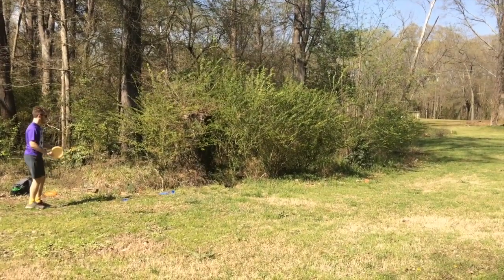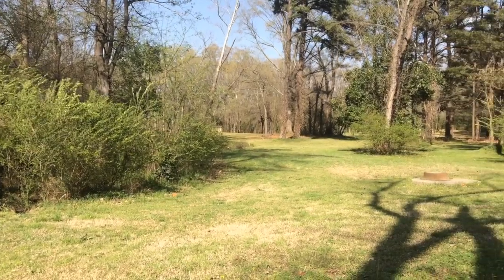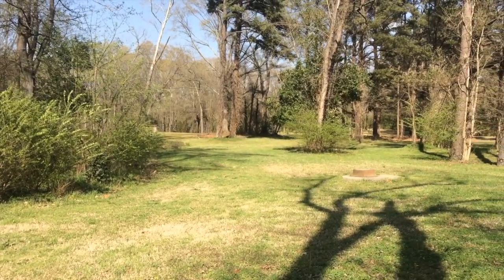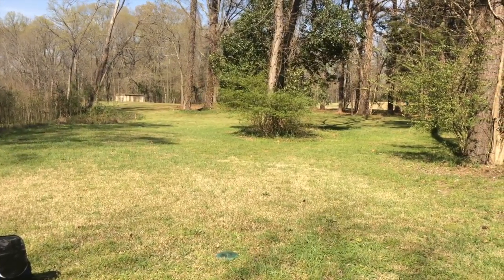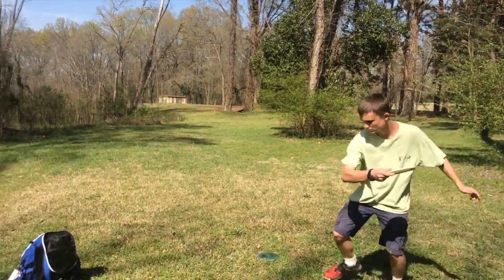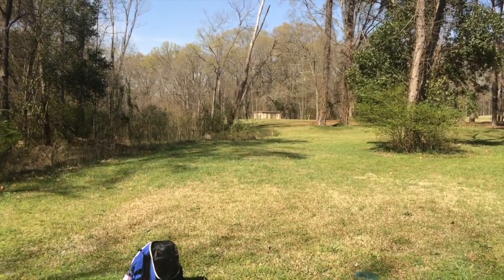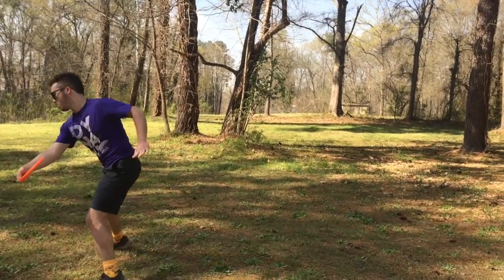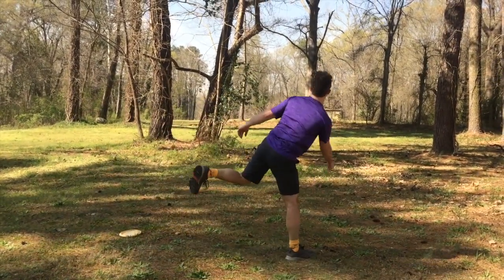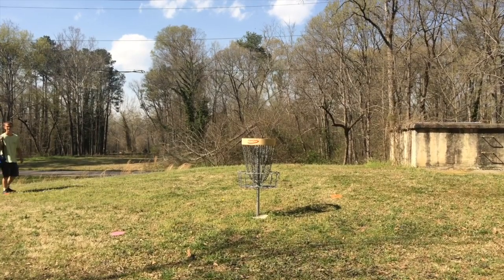I didn't really know the best way to attack the basket from here, so I tried a little Anheuser sidearm, but it ended up just hyzering out and hitting a tree. And here I am after my second shot — I've got a pretty straight shot up to the basket. Only problem is still that left side OB. So basically I just mash it, try and drill it into the hillside behind it. And you got a pretty nice kick off that tree. There was some brush that I punched through and it did slow it down a lot, which I think helped because it just kind of settled it onto the hill. Right up there.